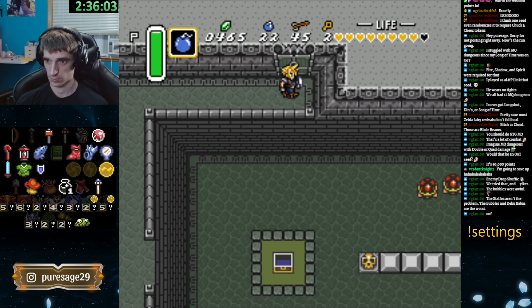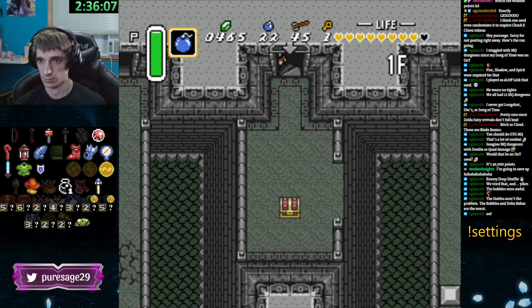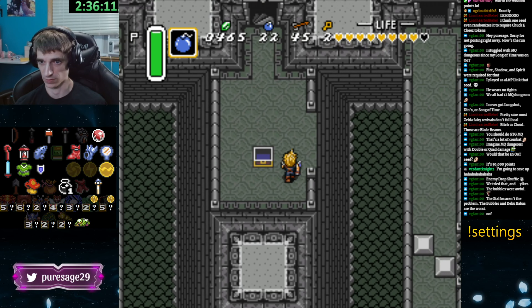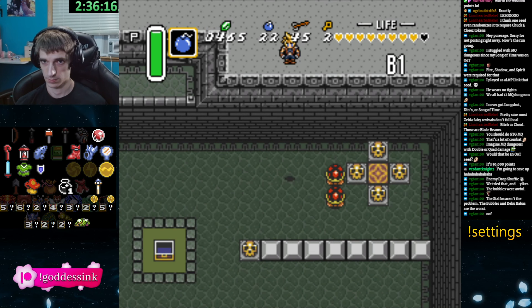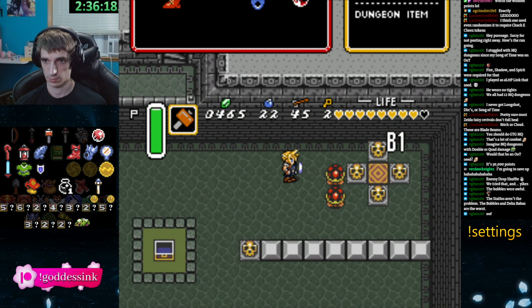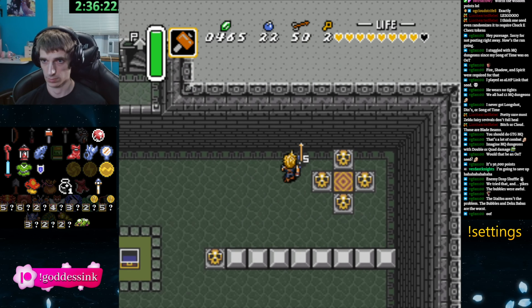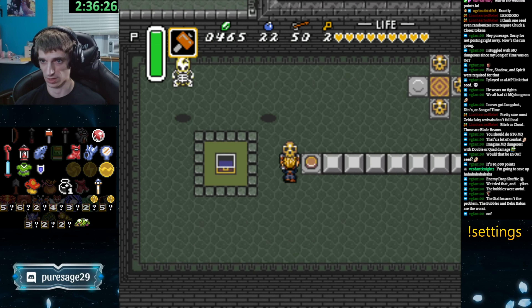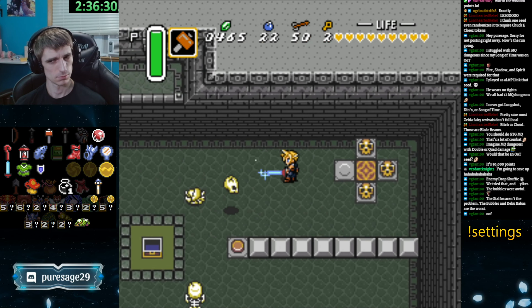Yes, you did. I think you need your bow in this room again — nope, this is the upward path. Another chest. Key. And we fall down. Literally a key for a key. That's unfortunate. Lots of arrows. Tile? Alright. Yep, just go to the tile. Leave.